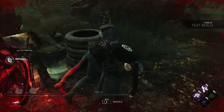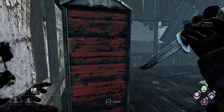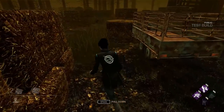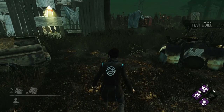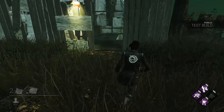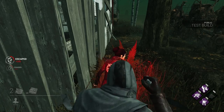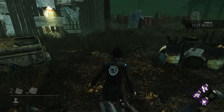His ability is called Night Shroud. You press the power button to activate it. When activated, his terror radius disappears. Survivors will hear a sound when he activates Night Shroud, and while Night Shroud is active, survivors will hear a sound emitting from him to indicate he is nearby — it gets louder the closer he is to a survivor. While standing, his Red Stain will still be visible, but if he crouches with Night Shroud active, the Red Stain will also disappear.